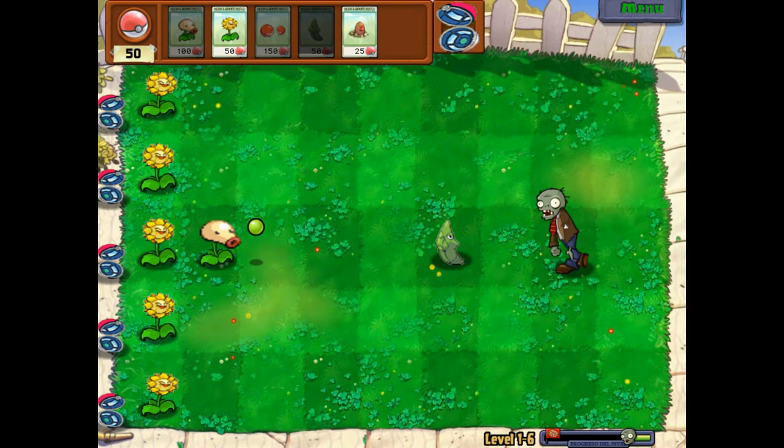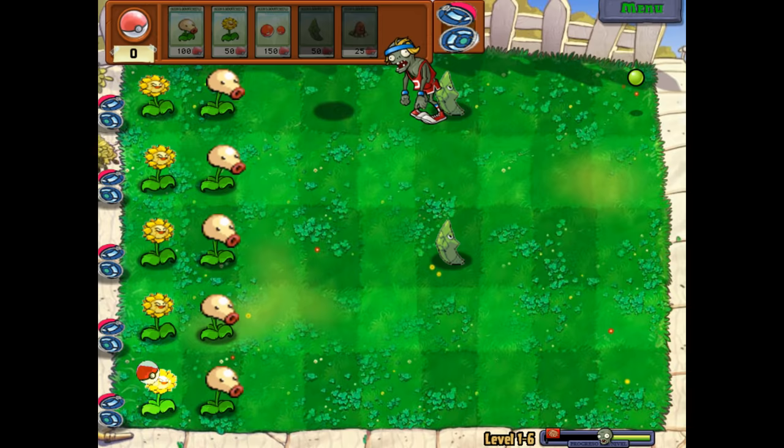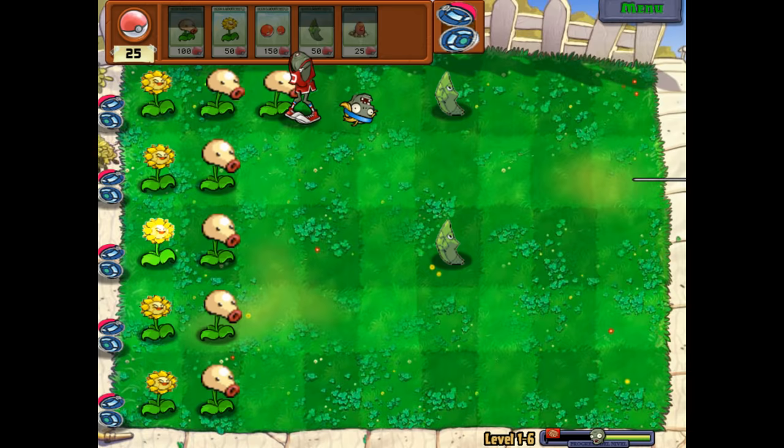We can handle these levels pretty well. Here comes the pole vault zombie. Let's go ahead and get the Diglett ready for him. We'll put a Metapod here so that he hops over it. I don't know if the Diglett's going to be ready in time though, that's going to be a little scary. Oh come on, Diglett, you can do it. No, he's eating him, even though he's not there. Rest in peace, Diglett. Bellsprouts, finish him off. He's fast, he's a tough one. At least we got him though.